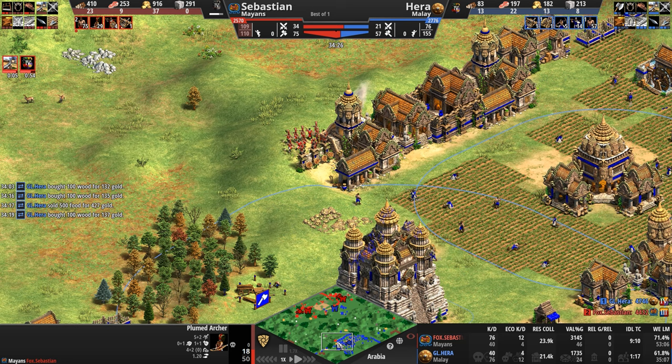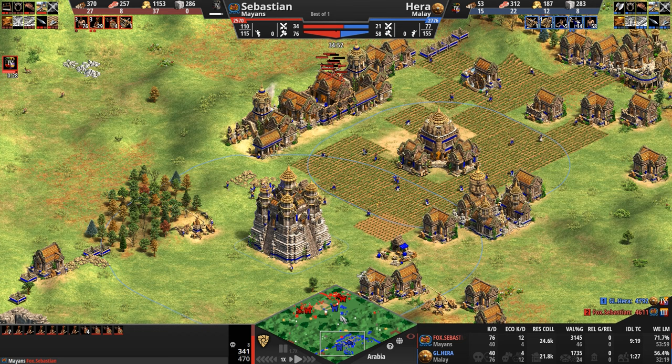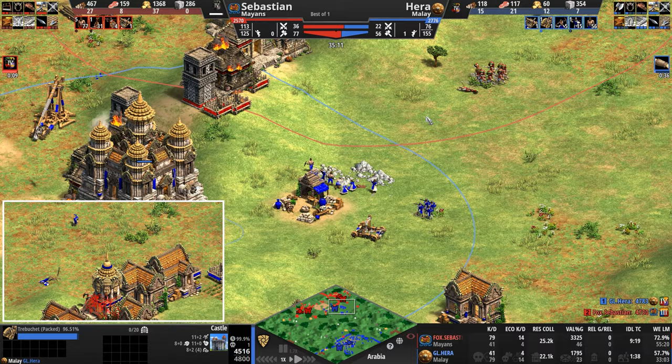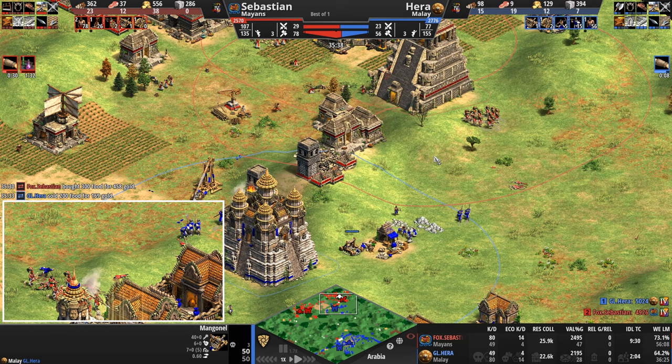Looks like even more plumed archers are back, bringing some feudal-age skirmishers along for the ride. They can't really enter the town center area anymore because of the castle. Some of the plumes have terrible HP. Hera is first to Imperial, first to pop out a Treb — a second one on the way as well. Both players now have Ballistics. A contingent of 16 plumed archers join — that can absolutely overwhelm this position. Three dead immediately, but both players are now in Imperial.